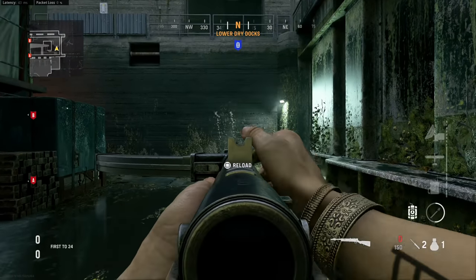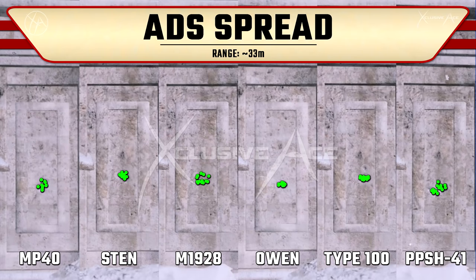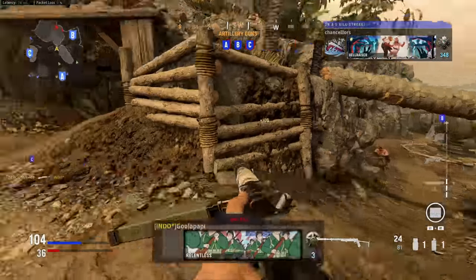As for recoil, the Type 100 is incredibly accurate — this gun kicks basically straight upwards with just a little bit of side-to-side bounce. It's very accurate and easy to control. Looking at our aim down sight spread, or bloom, there is very little bloom with this gun and this should generally not be an issue for you whatsoever.